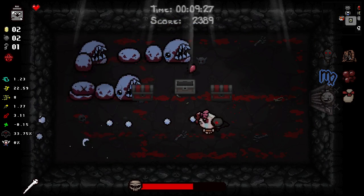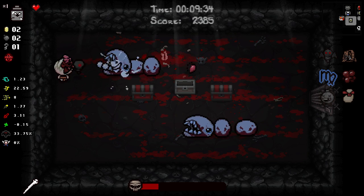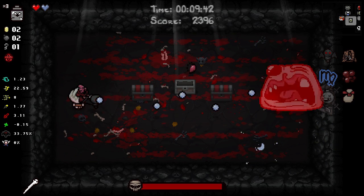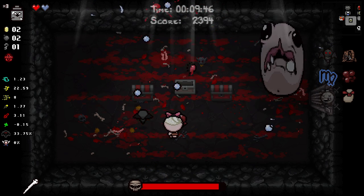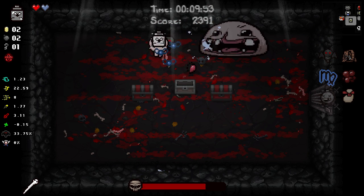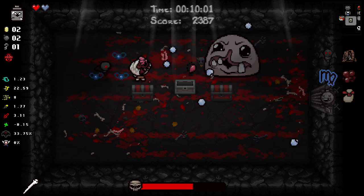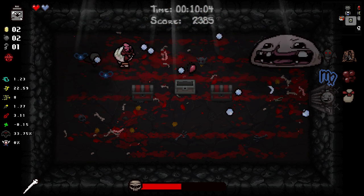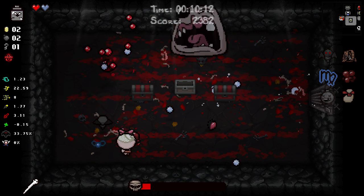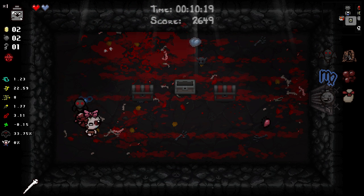This guy gives a soul heart if we can kill him - that'll make me feel just a little bit better. I don't want to touch the red chest right now because if there's a troll bomb in it I probably would have died. We have two bombs so we can use those to get more tinted rocks and get a little bit of money. We got an extra soul heart, a strength card, a curse of the tower, and a troll bomb - which is why I'm glad I didn't pick that up.